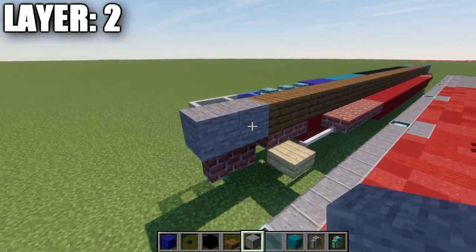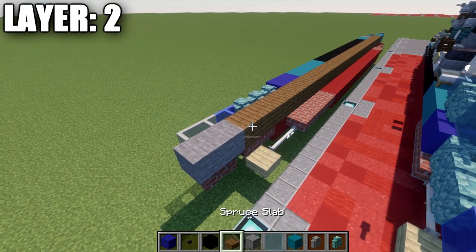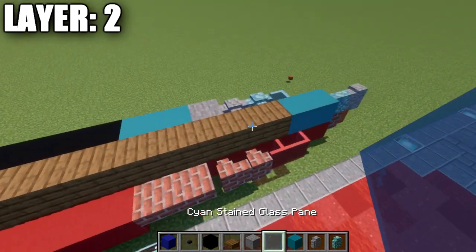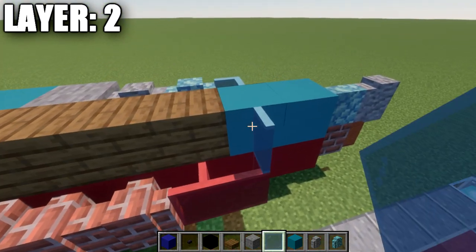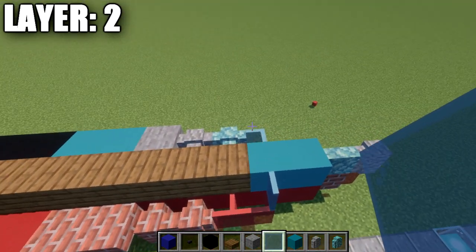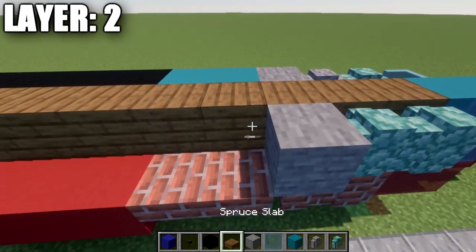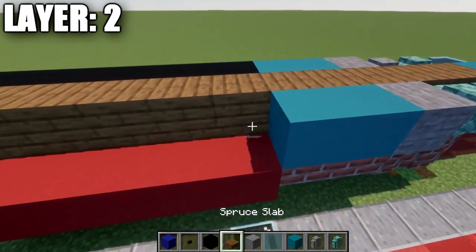After that, on the end here, we're going to place down two stone blocks going back from that spruce wood plank. After that, we're going to start working our way out to the sides. We're going to place down a cyan glass pane on the side of this second cyan concrete block, then place down two prismarine walls back, a stone block, and then again two cyan concrete blocks.